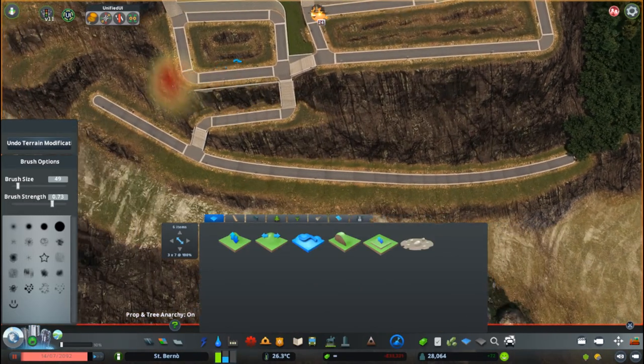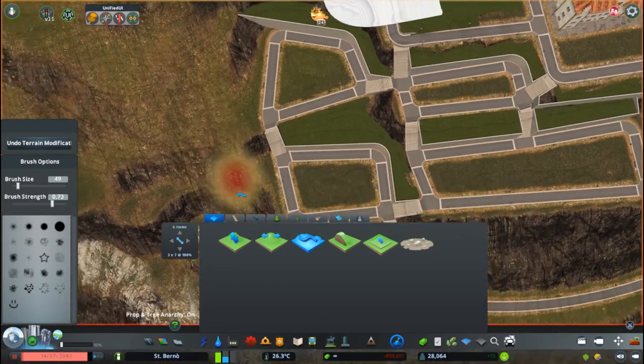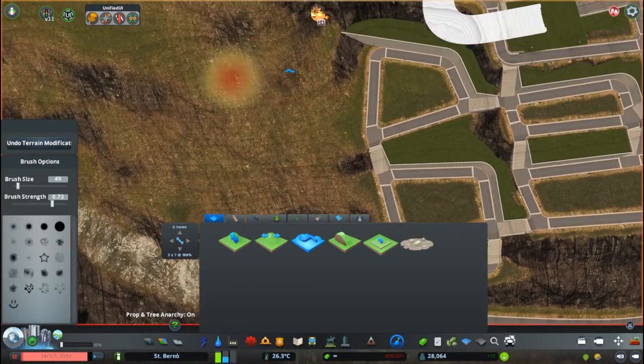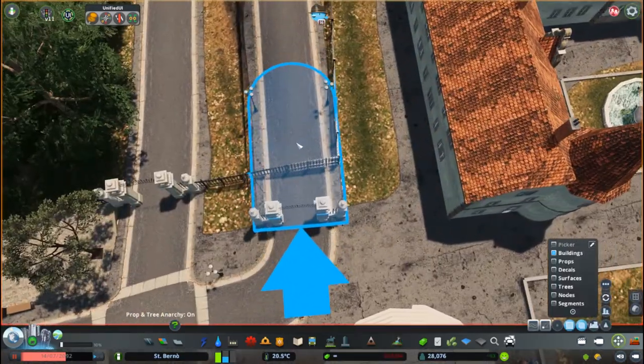The stairs are functional, but unfortunately the sims glitch a little bit through them, as there wasn't really the space to slope it correctly so it would match the slope of the stairs. Unfortunately the whole system was a little bit stiff.